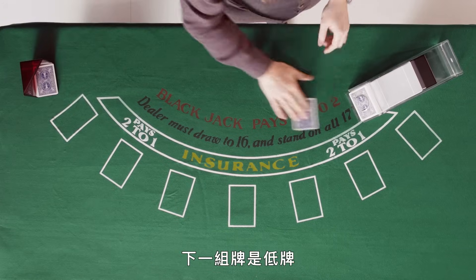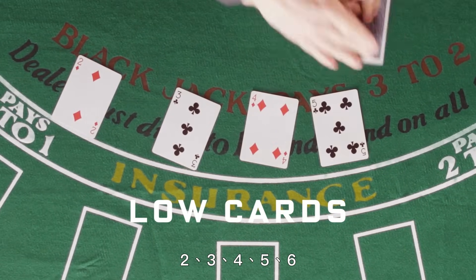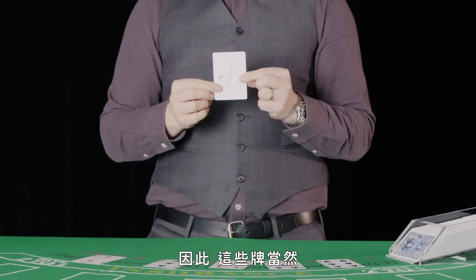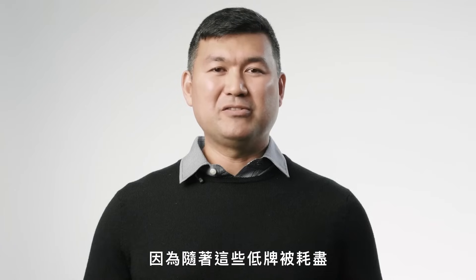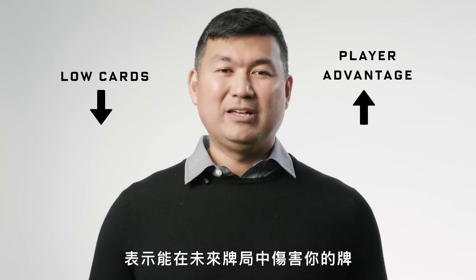The next group of cards is the low cards: 2, 3, 4, 5, and 6, and these cards are good for the dealer. So naturally, these are going to each have a count value of plus one, because as these low cards are depleted, that means there's fewer of them that can hurt you in future play.